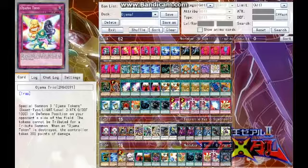Ojama Trio summons three Ojama Tokens to your opponent's field and they cannot use them for a tribute summon. And if they get destroyed, your opponent takes 300 damage for each — so you can deal 1,800 damage just with these two cards. That is amazing.